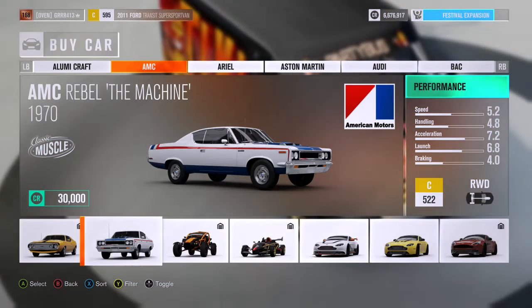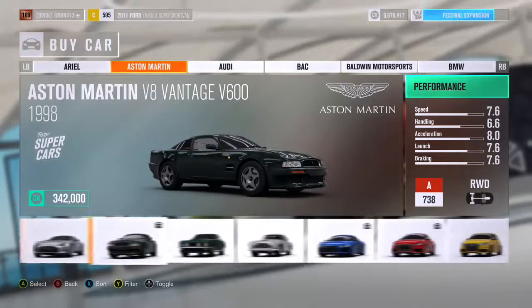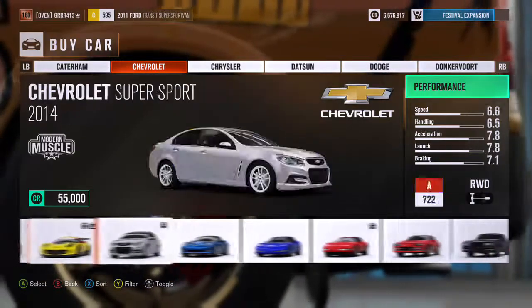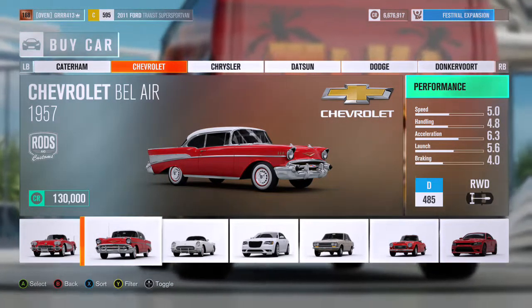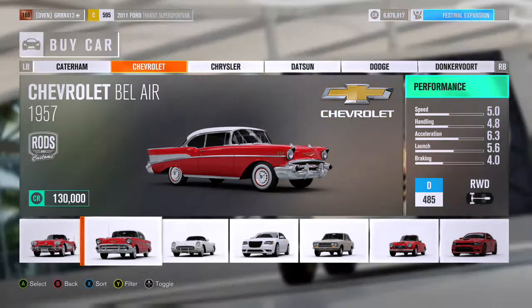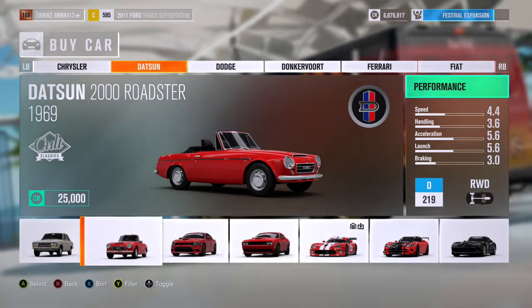American muscle cars like this Javelin and the Rebel the Machine would probably make really good drift cars — they're rear-wheel drive and heavy, but for some reason American muscle cars do really well. One of my absolute favorites is the Chevy Bel Air — an amazing drift car. It's kind of expensive and I think Forza has made cars that a lot of people buy more expensive.